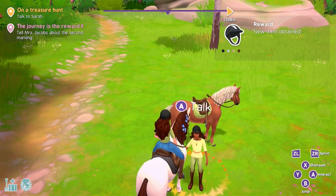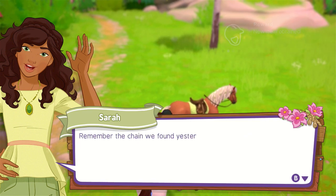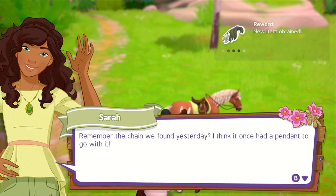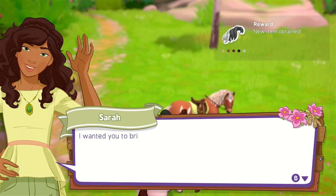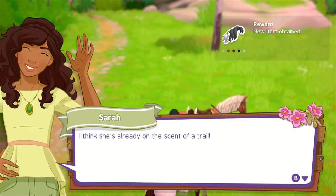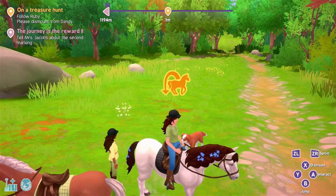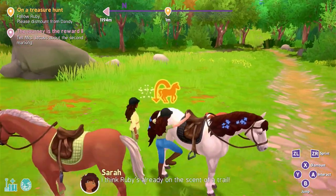What? Hi, Shiny. What was that? Okay, I'm just going to ignore that. Why did you bring Ruby so that she can look for it? Woof, woof. I think she's already on the scent of a trail. Really? Follow Ruby. Please dismount — oh what? I have to dismount from Dandy?